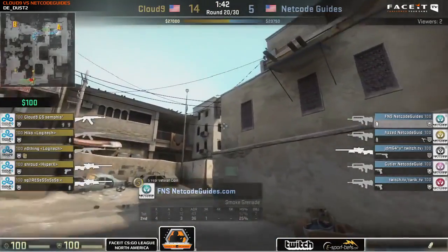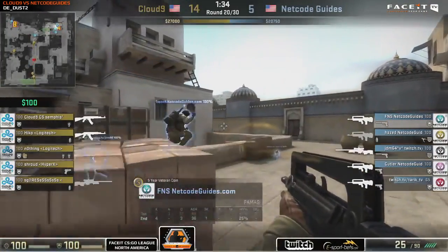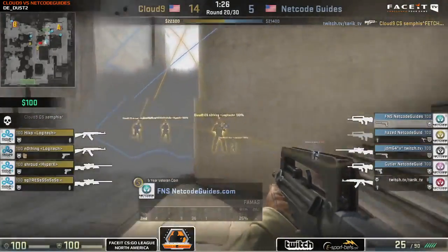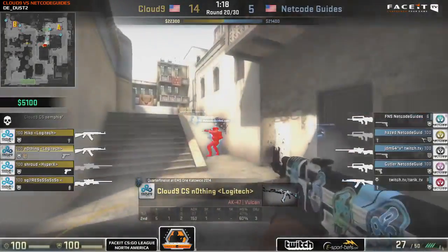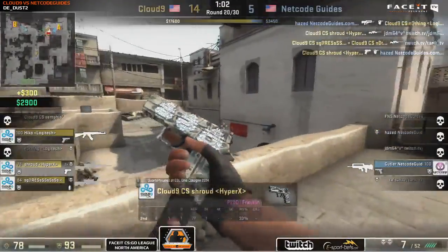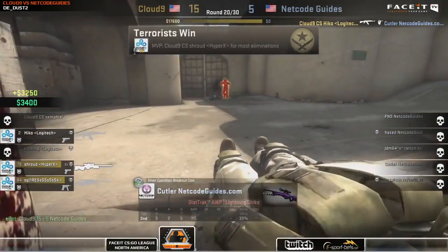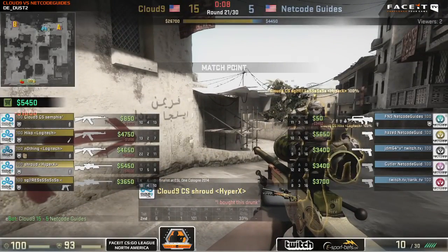Netco Guides still manage to eke out a buy — an AWP and four FAMAS. JDM probably saved his weapon from the previous round. Cloud9 flash their way through and get up short onto the A bomb site — two AWPs running for Shroud and Sean Gares. A pretty novel, super aggressive setup, but it's working out and they're getting the kills. The bomb is dropped in a precarious position but it doesn't matter in the end. Shroud's Dragon Lore — 'I bought this drunk. RIP salary.' 15-5, match point for Cloud9.